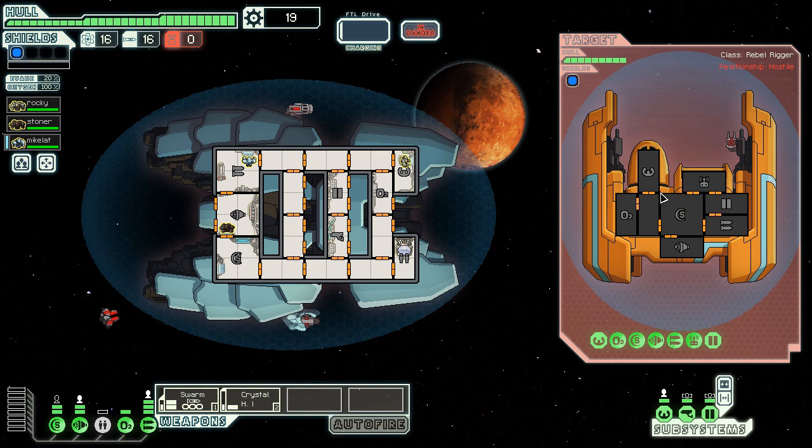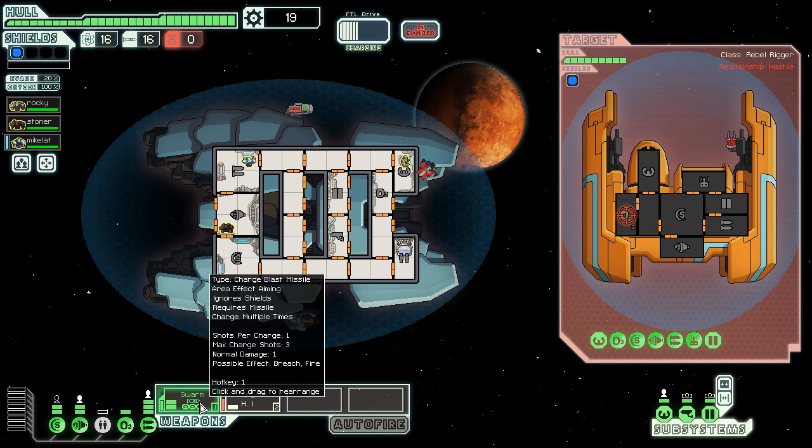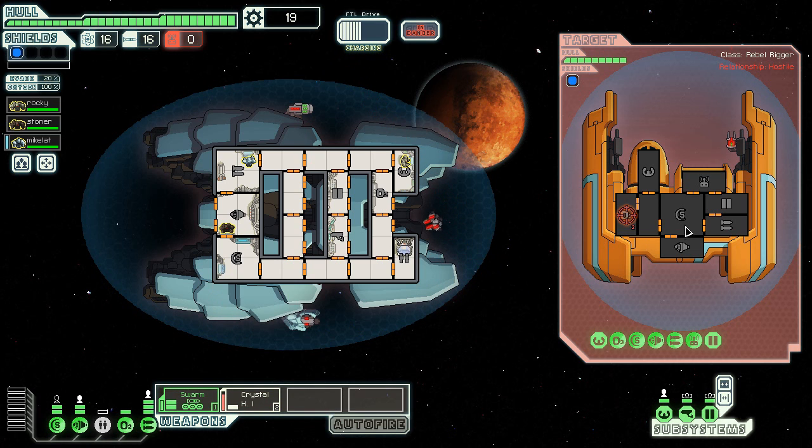I can basically choose a system to attack. He's got all drones — seriously. I don't even know what the final tech is — O2? God damn it, crystal thing, you had one job. I don't even have to use the missile weapon here because there's no point. He's not causing me any damage, he's not a threat. Now we'll go attack the drone.